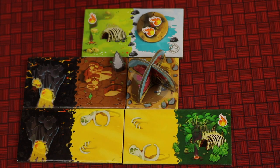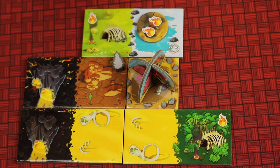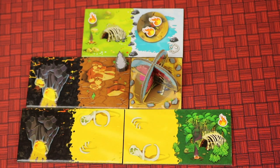You add up your points as normal, plus any totem majority tokens you hold at the end. Each resource still on the board is also worth one point.